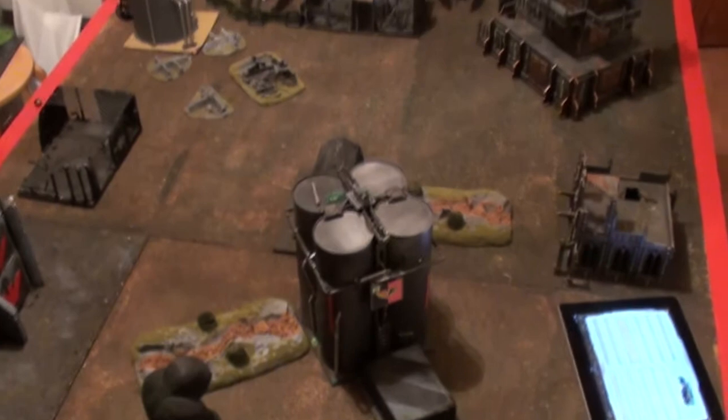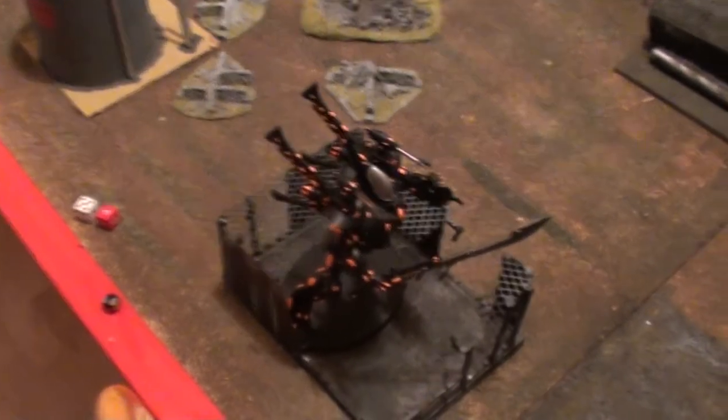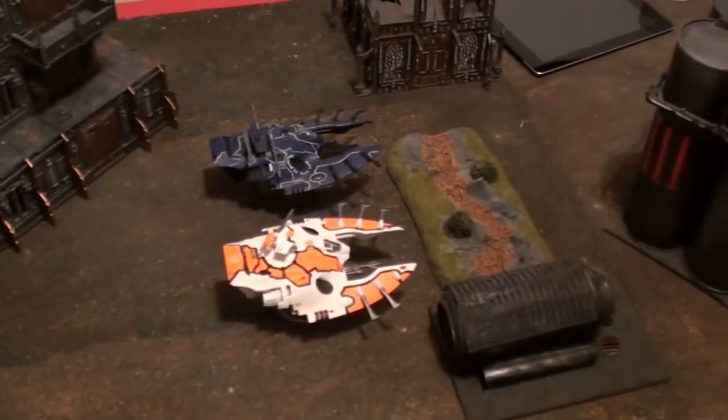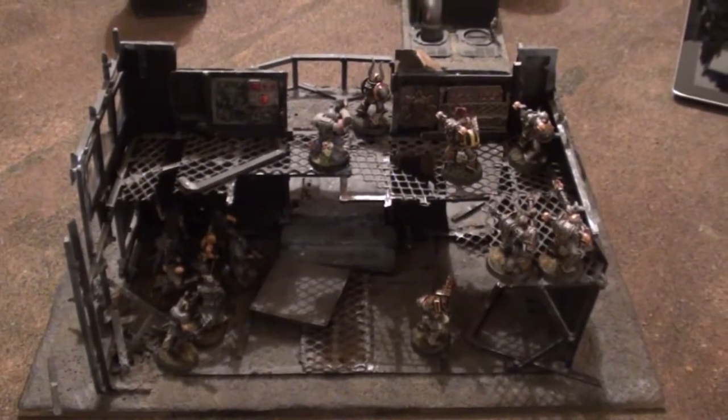Let's see if he steals the initiative — a one. Eldar turn one: very uneventful first turn due to the long ranges. Voitto was 3 inches short of the 36-inch range so he ran. Both Wave Serpents turbo-boosted over there. Really bad throws on these guys — threw 2 and ran 2, very bad. They don't have Fleet. That tall middle building is going to play a crucial part in this.